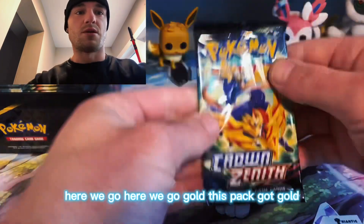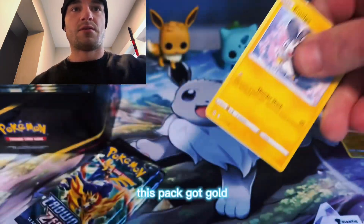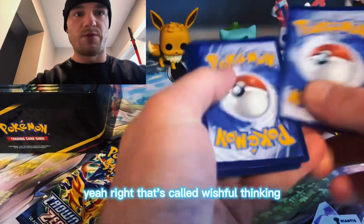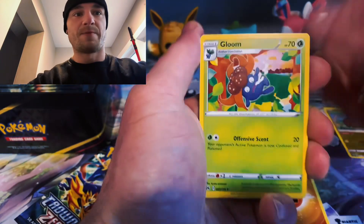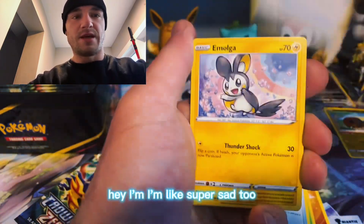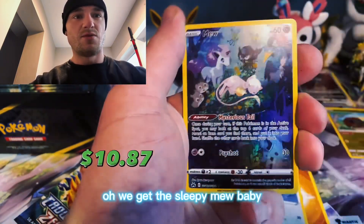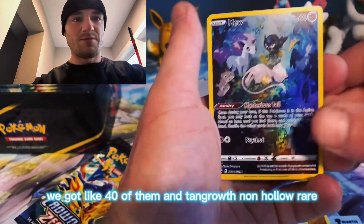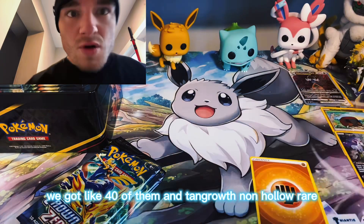Here we go - gold! This pack got gold! Yeah right, that's called wishful thinking. It's fighting. I'm super sad too because Ash is leaving the series. Oh, we get the Sleepy Mew baby - we got like 40 of them. And Tangrowth non-holo rare.